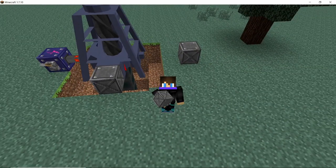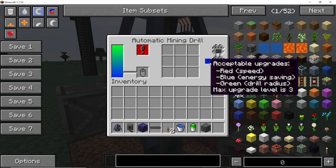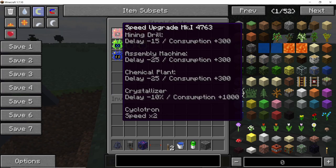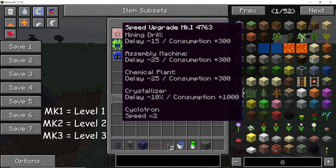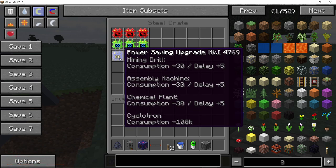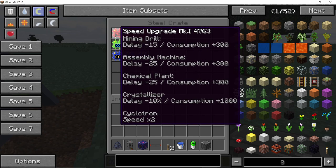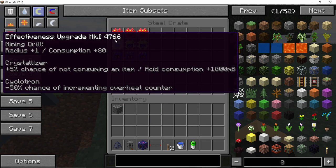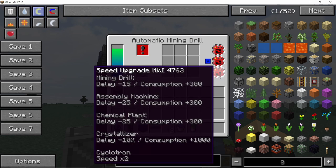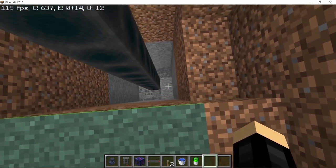There are three kinds of upgrades: the speed upgrade, the effectiveness upgrade, and the power saving upgrade. There are three levels for each — MK1, MK2, and finally MK3, with MK3 being the best and MK1 being the base version. Using the speed upgrades will reduce the delay but increase power consumption. With three MK1 speed upgrades placed, you can see the speed of breaking blocks has gone up significantly.